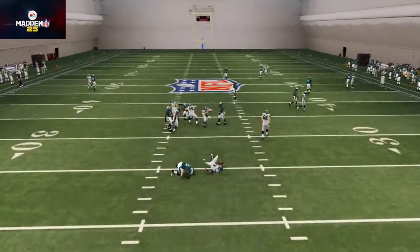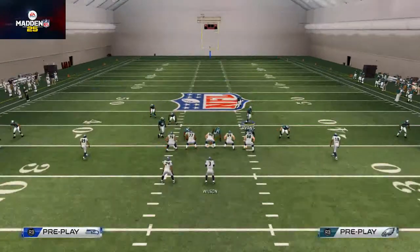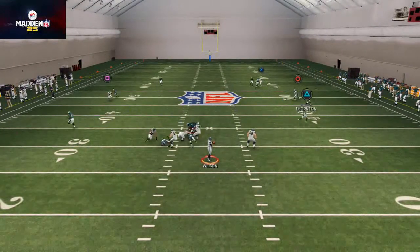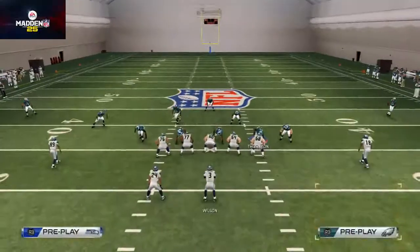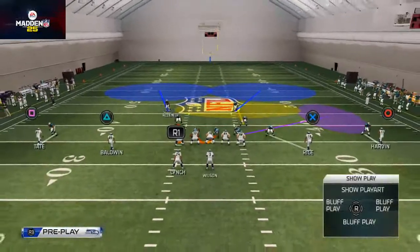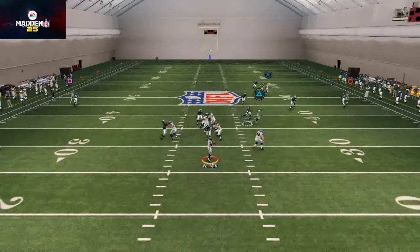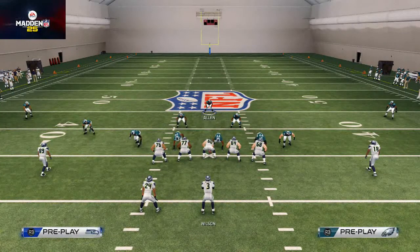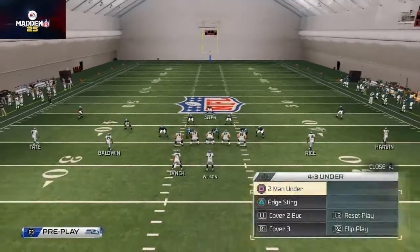Here you see we're gonna get some A-gap pressure at the quarterback. A-gap pressure can be stopped if they slide protect to the left side. Here they slide protect to the left side and you see that it does pick it up a little bit — typically we'll get pressure off the edge. Sometimes they get it all, but typically this pressure is really effective. How many people are constantly going to slide their line to the left when the pressure is coming right at the middle? It's one of those blitzes people don't expect, and it's just really good pressure in my opinion.